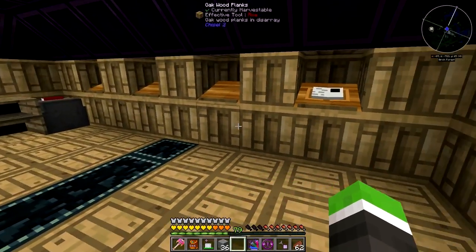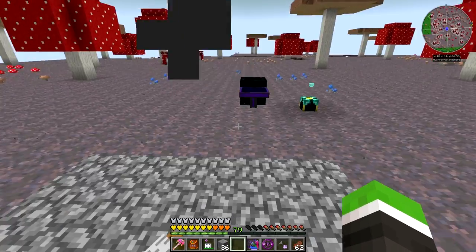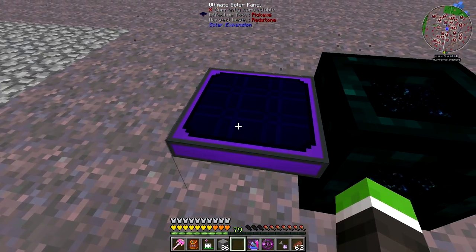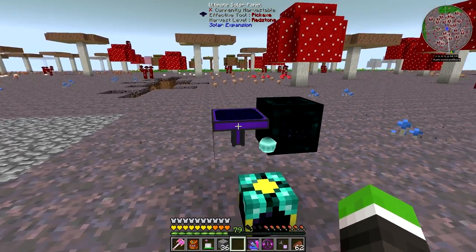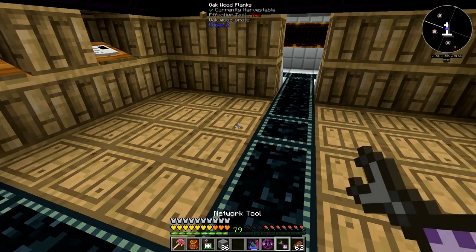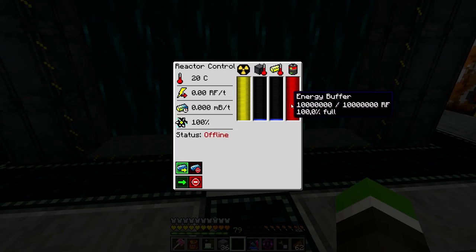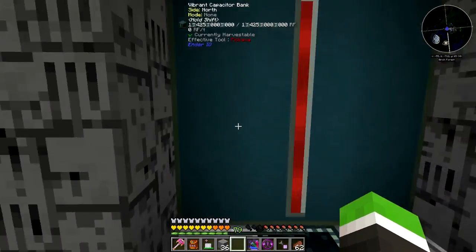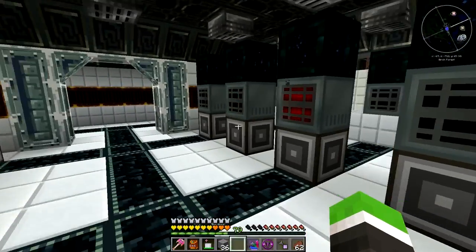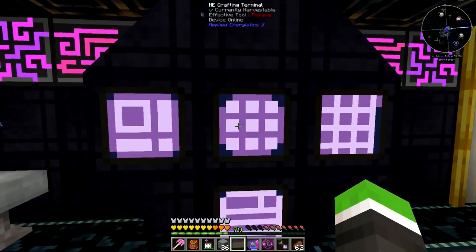One thing I want to show you is this — I've been searching for alternative ways to produce power, and I crafted this ultimate solar panel. This thing is literally awesome. As you can see, I've got the reactor turned off and it's at full capacity, and those power banks are also on full capacity. So that's great, and I'm crafting another solar panel right now.